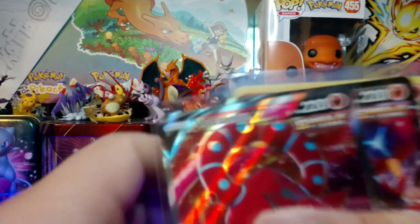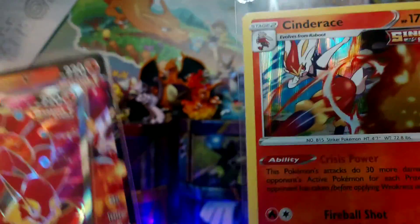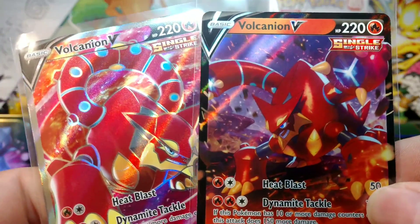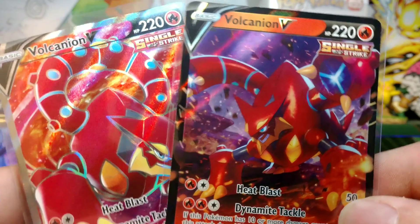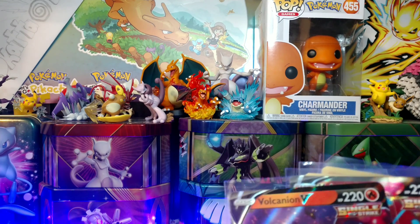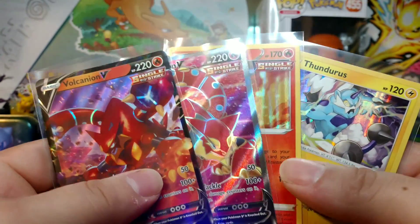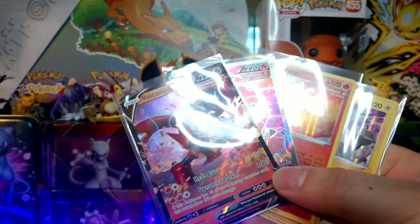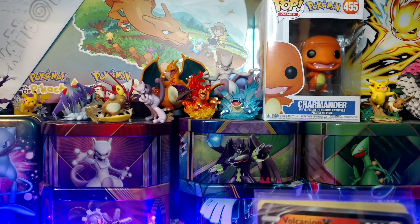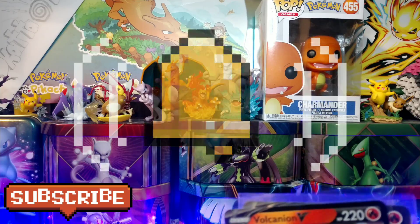Let's go over our four pulls that we got for these 12 packs. We got the Thundurus holo, got the Cinderace holo, then we got our Volcanion V, and our full art Volcanion V — not too bad. Overall booster box, probably not the best pulls — definitely not the alternate art we were looking for or gold cards or anything like that, but still some beautiful art. That's the end of this box. I'll be doing some more card openings from Chilling Reign, just single booster packs. See you on the next one — like, subscribe, whatever you like. Thank you, bye!